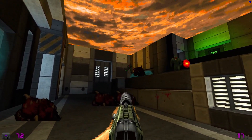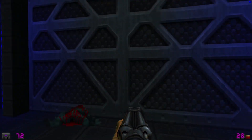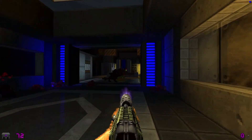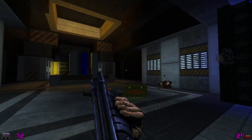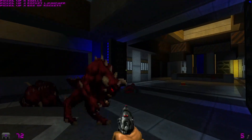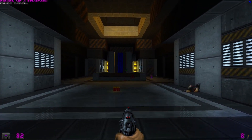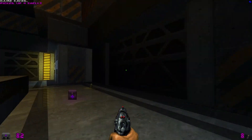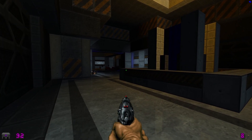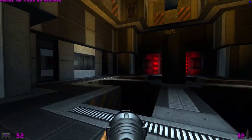This assault rifle feels good and strong. I'll just finish this guy off with the pistol. I believe the pistol has infinite ammo because I don't have a melee attack anymore. Rocket launcher found — that looks like a death pit, let's go down there. Definitely not using the rocket launcher then.